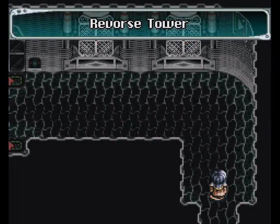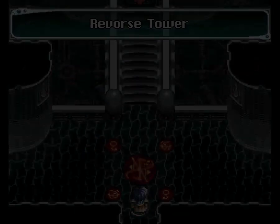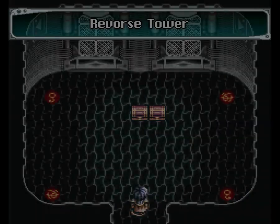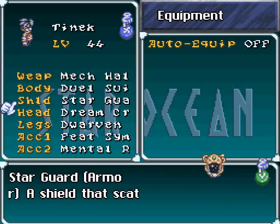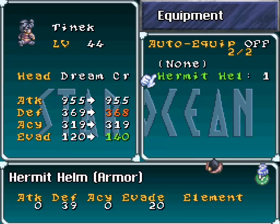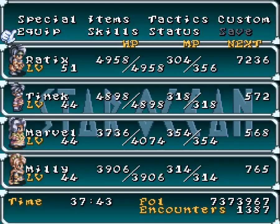Next room! This one leads to a couple of different areas. This one gives you Hermit Hat and Marvel Sword. The Hermit Hat — I don't recall who that goes to. Apparently you can use it. I guess it's technically better than the Dream Crown, except for the fact that it has no elemental protection. So I'm not a particularly big fan of it. I'd rather have some generic elemental protection than a little extra aid, but that's just me.